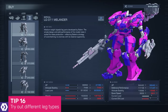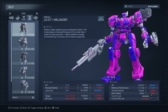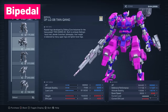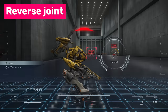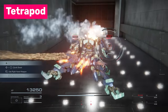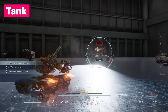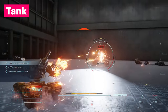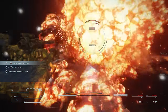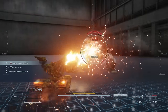Of all the mech parts you can customise, legs offer the widest variety of playstyles. There are four types to choose from: bipedal — well balanced and average in every way; reverse joint — very high jump height but easily staggered; tetrapod — slow but strong and can hover in the air for long periods; and tank — extremely strong with the highest load limit, but very low mobility. I strongly urge you to try out each leg type more than once, because they can all make for devastatingly powerful armoured core builds in the right circumstances.